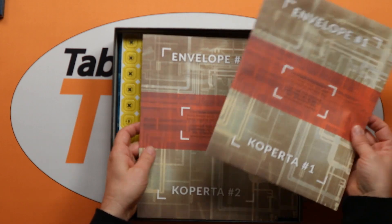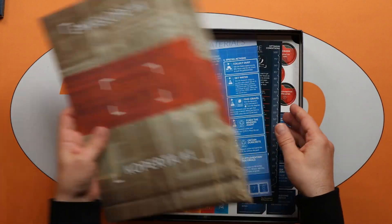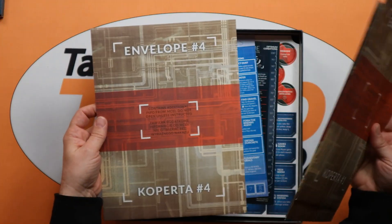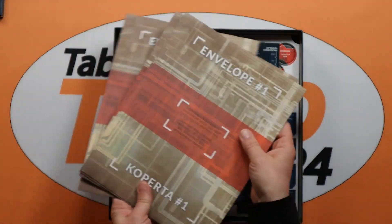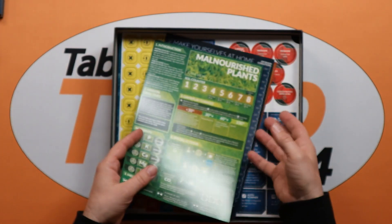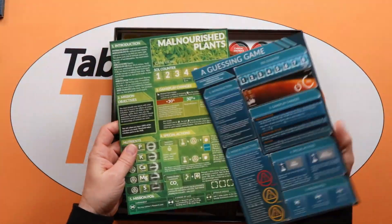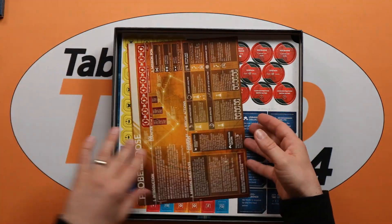Here are some gun envelopes which are sealed, so you only open those when you are instructed to do so by the app and by the game. We won't open them now to save any spoilers. And then we've got some of the information cards for some of the quests and adventures that you might be doing in the game.